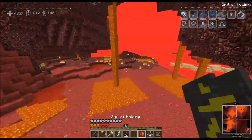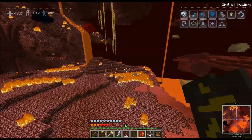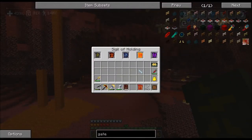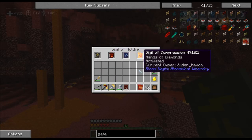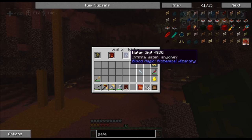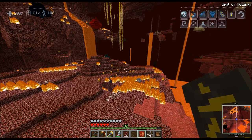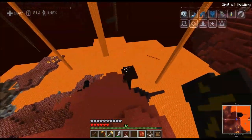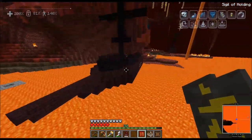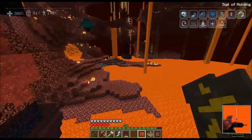Hey! Who's shooting at me? While I'm flying around, I should probably show you this. I made the Sigil of Holding — if I right-click, you'll see it holds five of my sigils. I already had the Lava Sigil, the Divination Sigil, and the Compression Sigil. I made a Water Sigil because I figured that would be pretty useful, and then I made the Sigil of Suppression. It's one sigil inside of another sigil — that's how it's made.